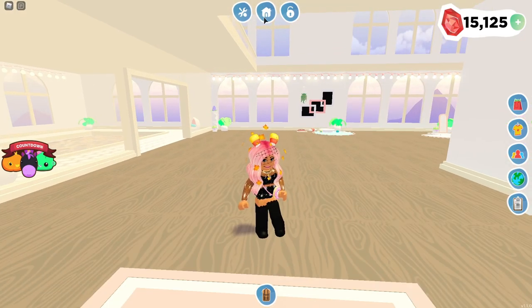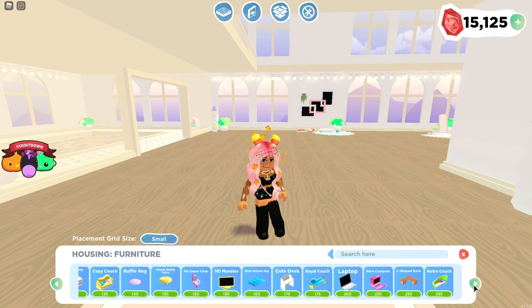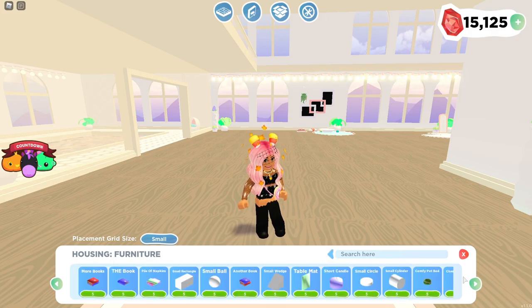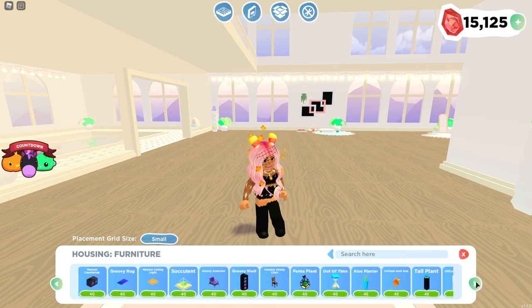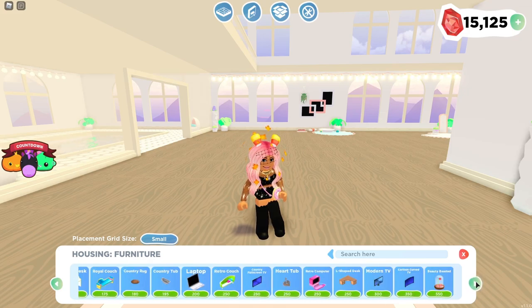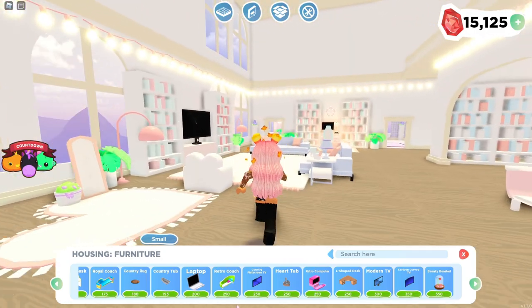There's one more thing I want to check and see which I was really excited about - the Halloween decorations and stuff. I don't know, it's not showing up here if I'm not searching for it. Yeah, I don't know if the Halloween stuff was supposed to come with it just yet. Yeah there is like no Halloween stuff. I thought there was going to be some Halloween stuff but I guess it'll come in a future update. Wait, cartoon curve TV? When did they add that? That is so cool!